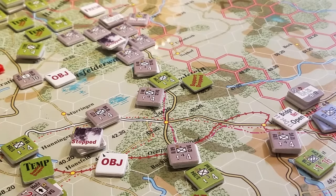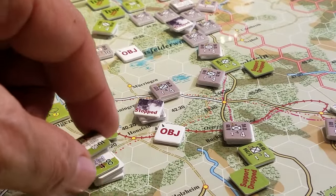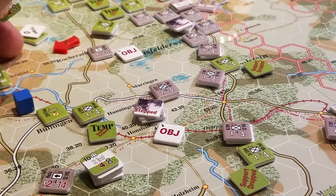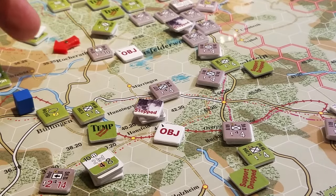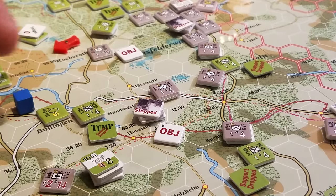In hindsight, maybe I didn't want to retreat the 99th to there — that may have been a poor choice of retreat location, but it's one of the few that would make sense. You've got to retreat three hexes. There's really not a lot of other places that would have been much safer, so it was a logical choice to put it there.